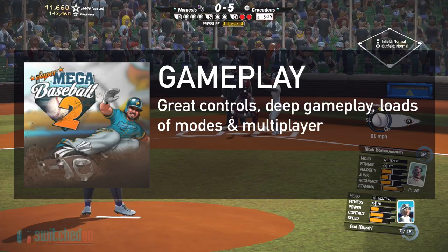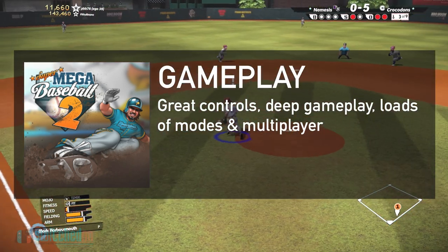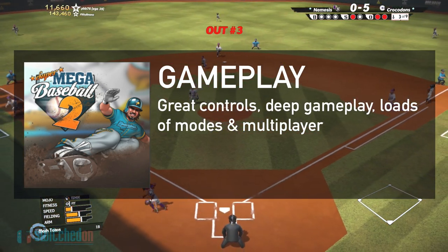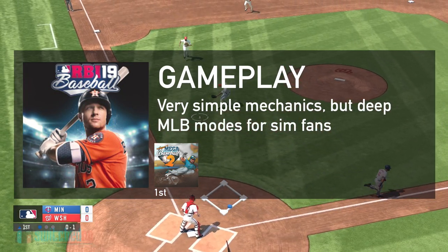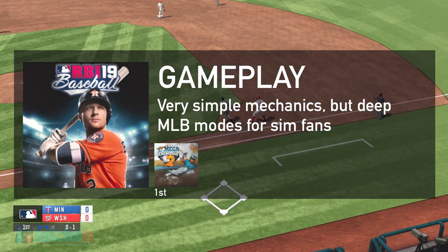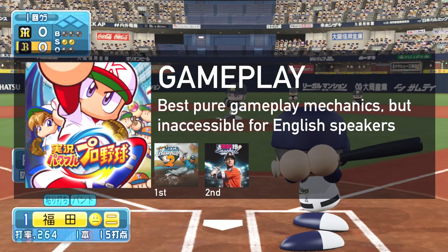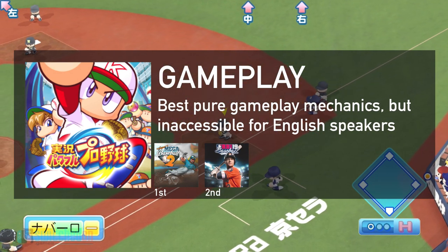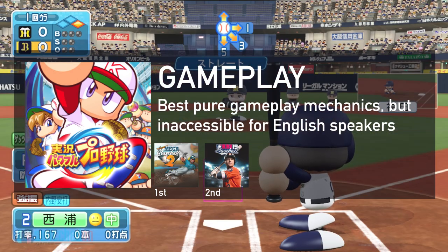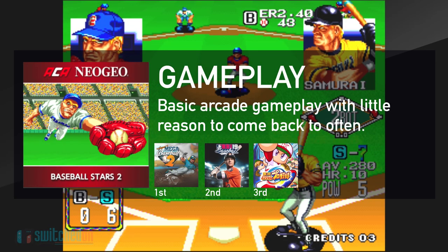In first place, Super Mega Baseball 2 takes the full four points for being the most fun and deep game to play. Second place with three points goes to RBI 19 — although pure gameplay wise it's very basic and hated on by a lot of players, it does have the full MLB integration and if you just want some authentic baseball fun you'll have a good time. Jikyo is probably the best game to play but also the least accessible to anyone without an understanding of Japanese; it still gets two points because even just getting into a single game means you'll get the best baseball gameplay on the Switch. Not far behind but only scooping up a single point is Baseball Stars 2, primarily because its gameplay is as basic as RBI but without the extra bells and whistles.